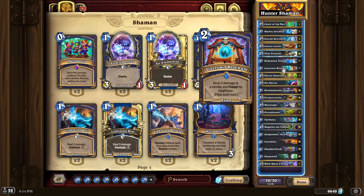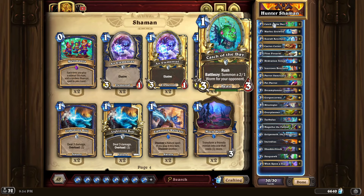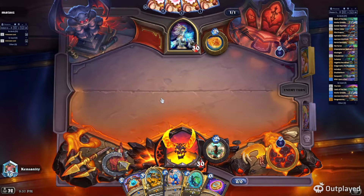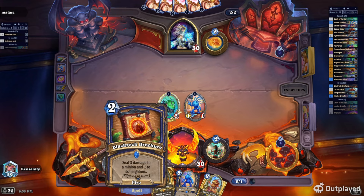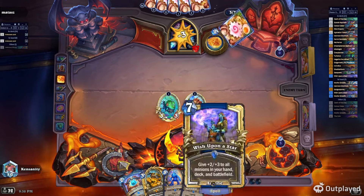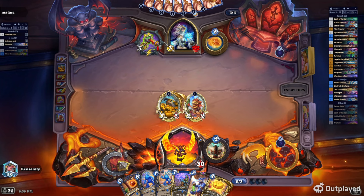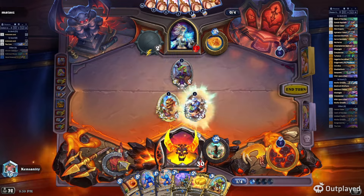This Hunter-Shaman deck is super sick. We have six one-drop early game cards, including Cactus Cutter. The standout combo is Catch of the Day plus Murloc Grofin — you play Catch of the Day, coin out Murloc Grofin, use the Grofin with Rush to kill the 2/1 from Catch of the Day, and that gives you a 3/3 and a 1/1 on turn one. Cactus Cutter pulls two spells — either Wish Upon a Star or your Brochure — so it's a good way to get removal against Demon Hunter.